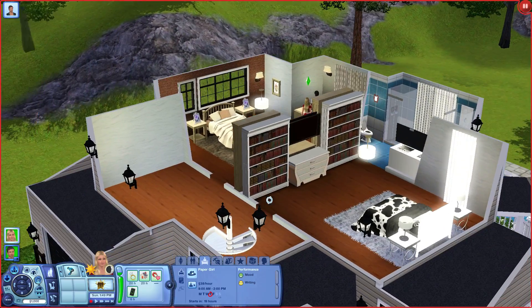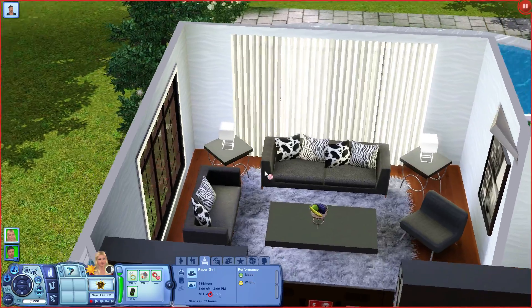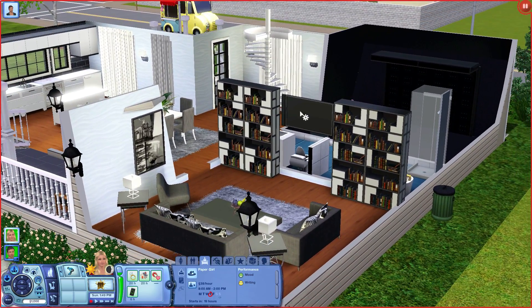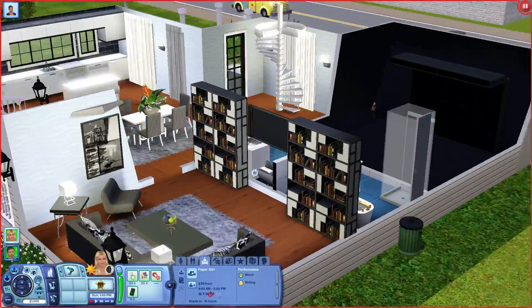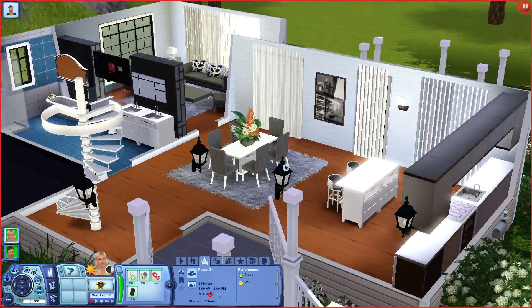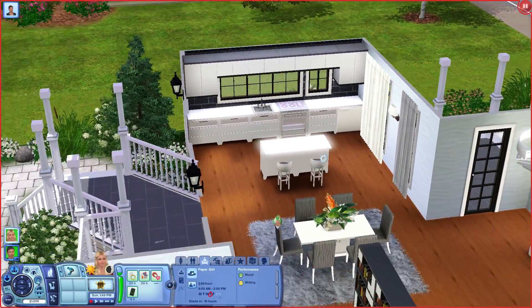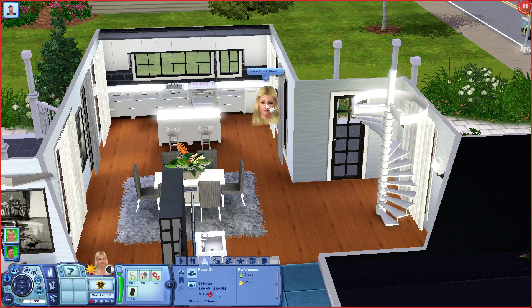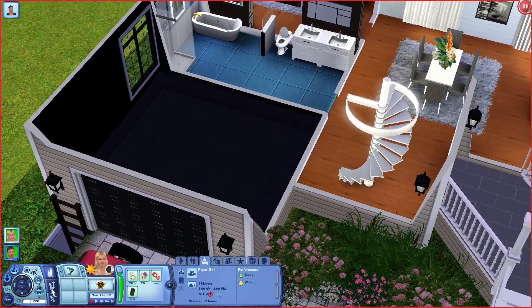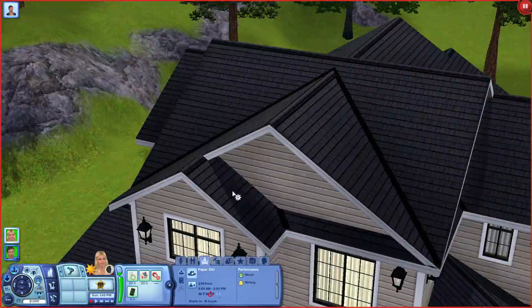Then you've got your hallway, then you go down a floor and we've got this living room over here. These couches are absolutely gorgeous, and that table as well - I just love everything about this house. We've got a bathroom which is also nice, a living room, and a dining area with your kitchen over here which is really cute. And then you go down a floor - like I said the garage is just for show, it's just there to make the outside look pretty.